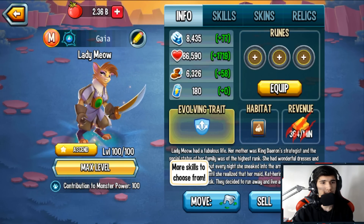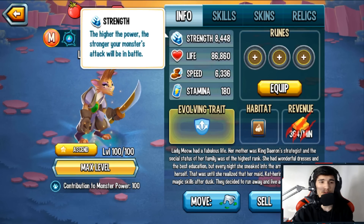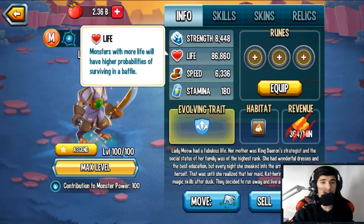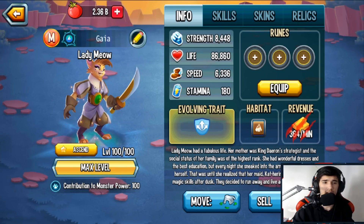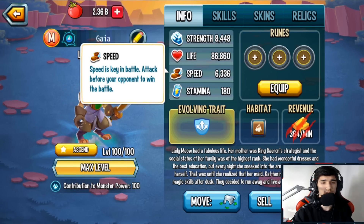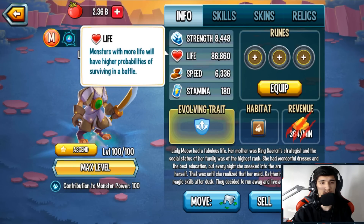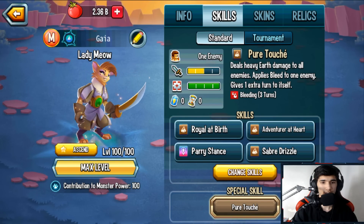Let's get Lady Meow to level 100 and check the stats. Strength is 8,448 — compared to other corrupted mythic monsters, that's a great amount. Life is 86,860, which is pretty low for a corrupted mythic. Speed is 6,338, which is good. So strength and speed are solid, but life is lacking.